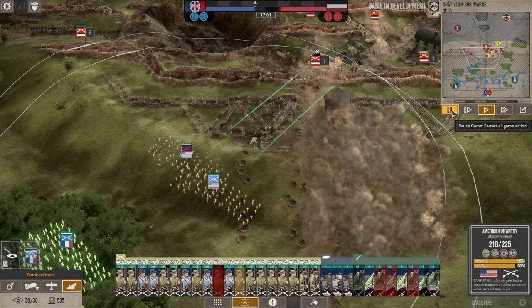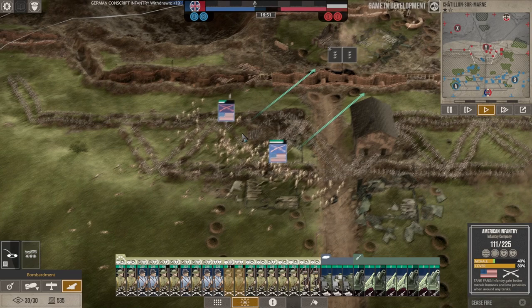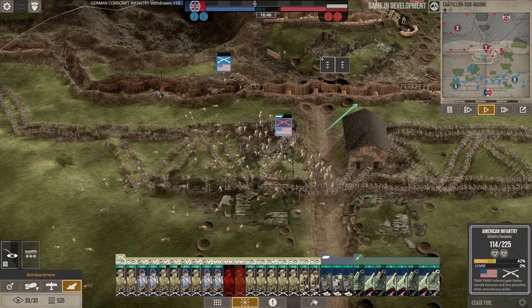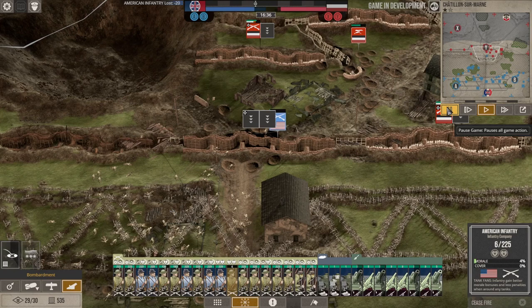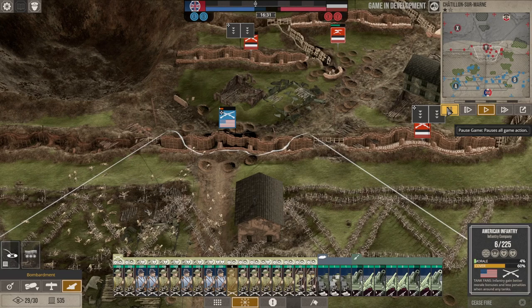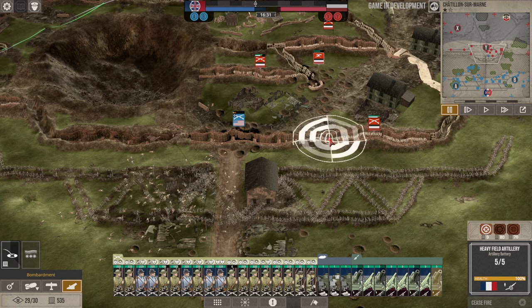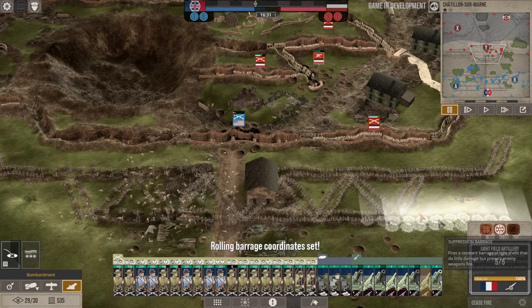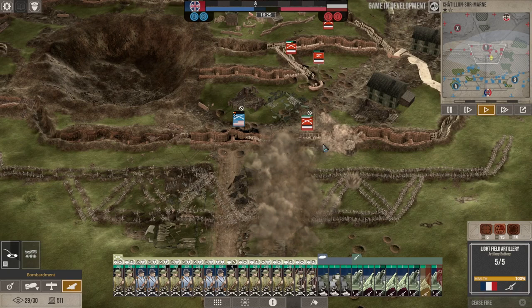They're going to get hit in the flank and overwhelmed. Can they even make it through the barbed wire? Some of it was broken up by the pre-battle bombardment. The trench line was totally destroyed — there's barely anyone left; just a couple of guys made it into the trench. But we took it, and now the enemy is going to counterattack, which gives us a chance to hit them out in the open.